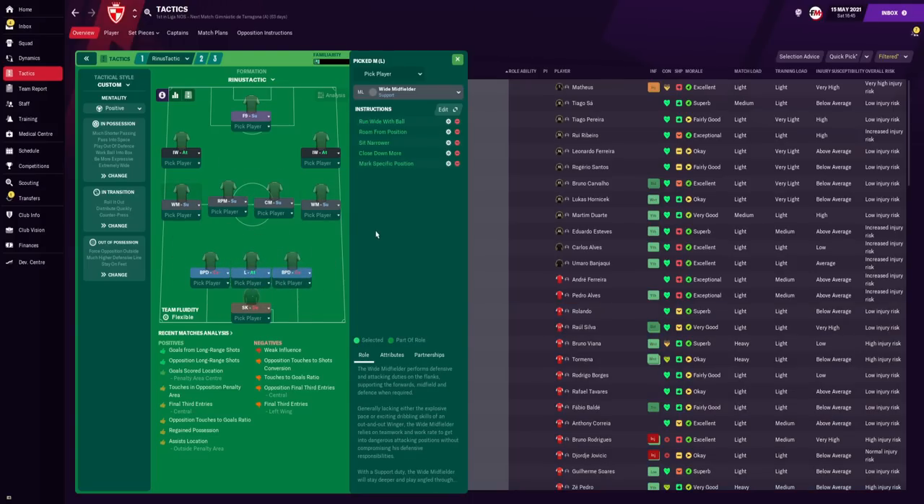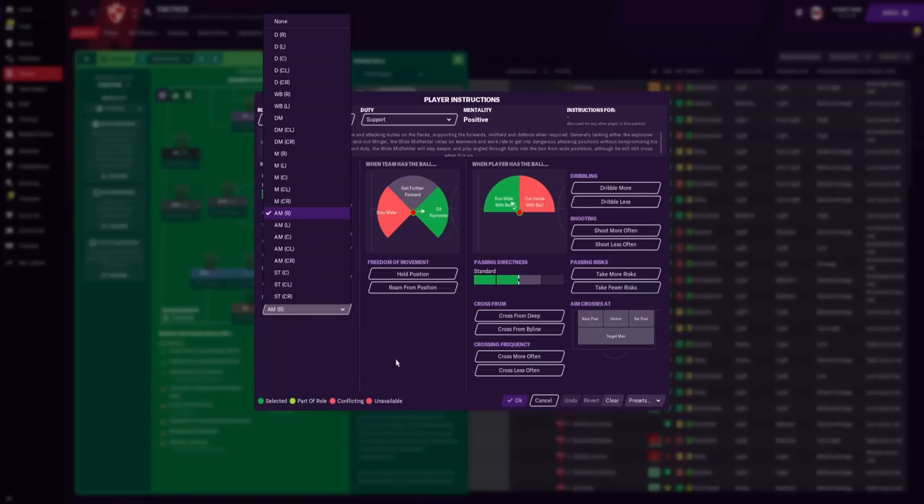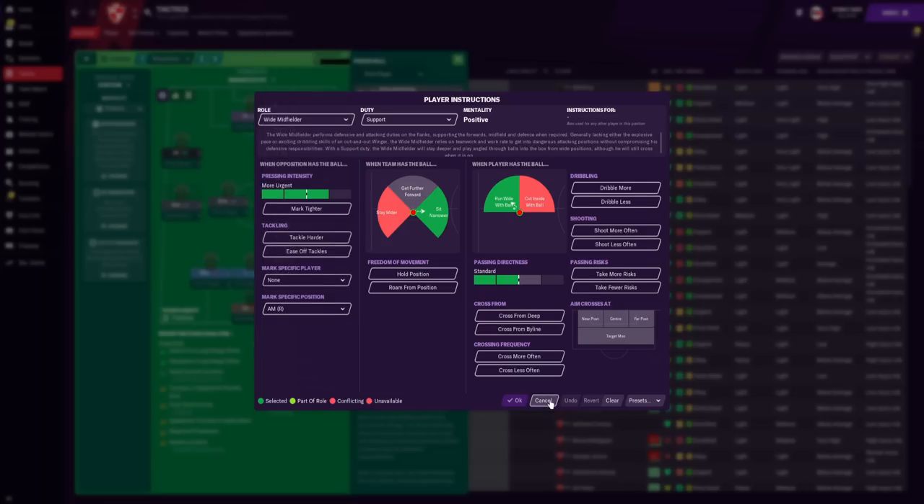In midfield, the two flank players are wide midfielders. Their instructions are to run wide with the ball to stretch the opposition, roam from position to help with possession, sit narrower — another instruction that helps with possession — close down more, and mark a specific position. When marking specific positions, you want to mark the player on the wing: if the opponent is playing an AMR then mark that, but if it's an MR then mark the MR, so make sure you check the opponent's tactic.